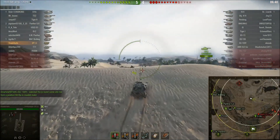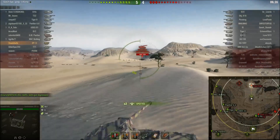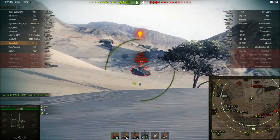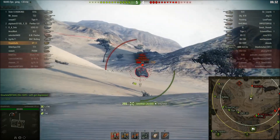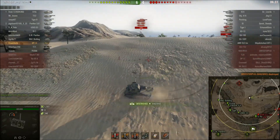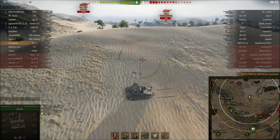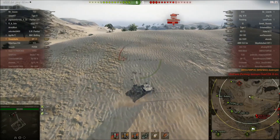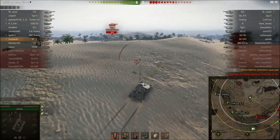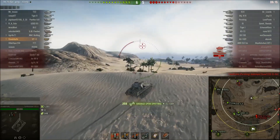Looking left and right, I decide to crest here to try and spot their snipers and the enemy arty. I catch him as he's trying to retreat from our west push. He turns and tries to get a snapshot off before he dies — luckily no snapshot for him. Too many times already have I had tanks turn 90 degrees, aim, and one-shot me. It's really frustrating.